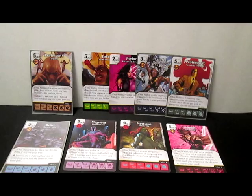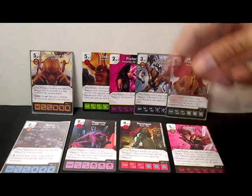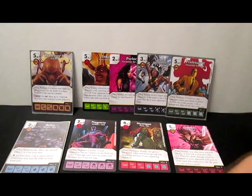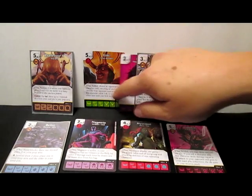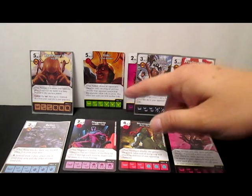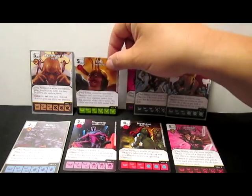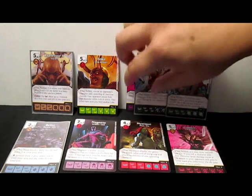Things like the Professor X UXM version, which has the Professor X Global where you pay a mask and you get two sidekick dice from your used pile to your prep area. Loki Gemkeeper — when fielded, choose an opponent's character card, cancelling all previous choices. Your opponent cannot field that character while Loki is active. This effect lasts until you field another Loki. So it prevents any kind of characters from being fielded — really shuts down an opponent.